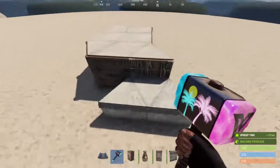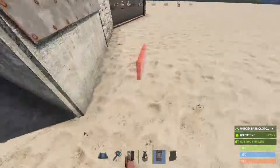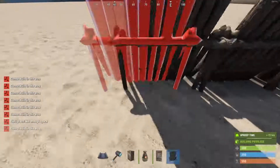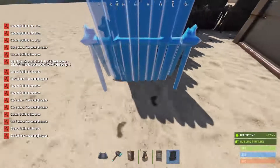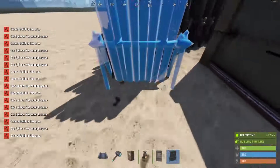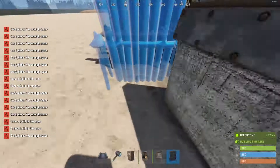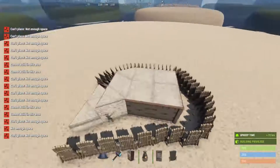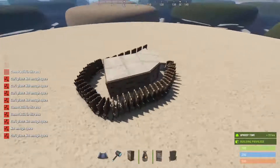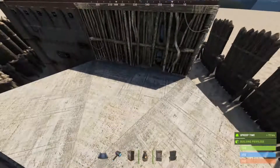This is the 2x2 base that I have designed. This is the added part, but I personally like to put wooden barricades and configure them like so, just with a little extra protection. There we go. Now the base is all complete and protected. This is going to be very expensive for any raiders who want to get to your precious loot.